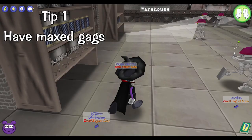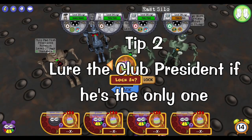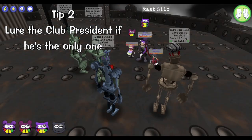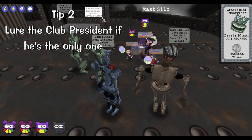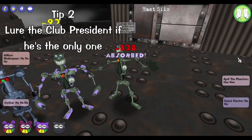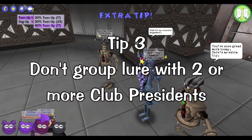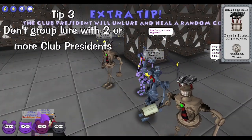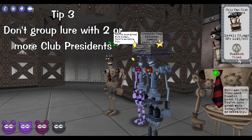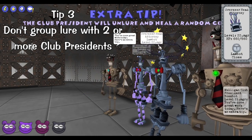Come in with max gags — this is not meant for weak toons at all. If you ever only have one Club President on the field, you can use a single lure on the Club President and he will be unable to attack or activate Extra Tip, unless it's a Mulligan. If you ever have two Club Presidents on the field, don't even bother group luring as every cog will be guaranteed to unlure and they will get healed because of it.